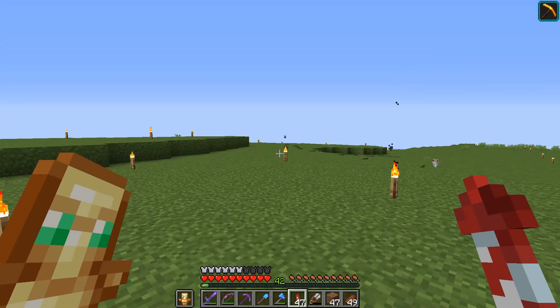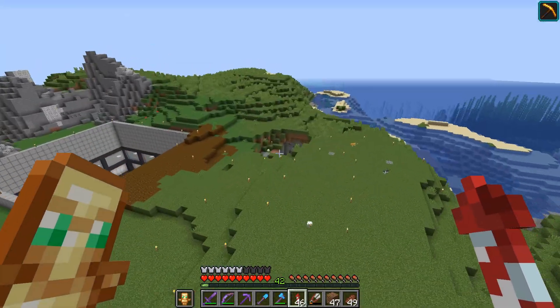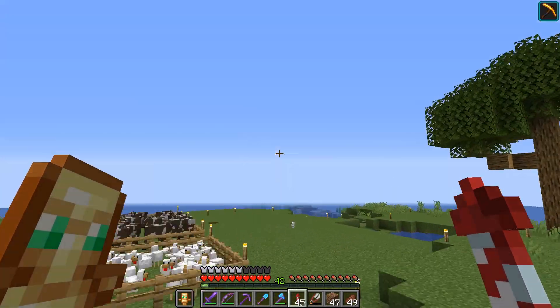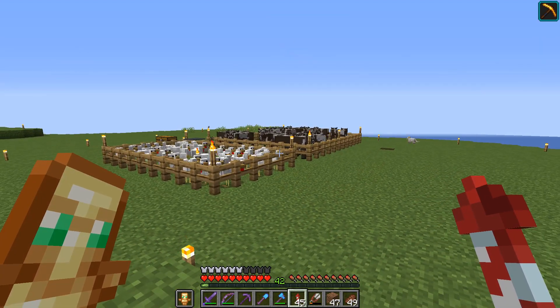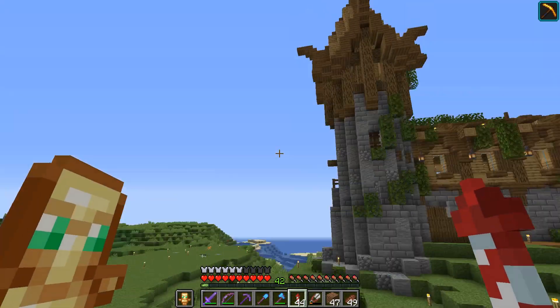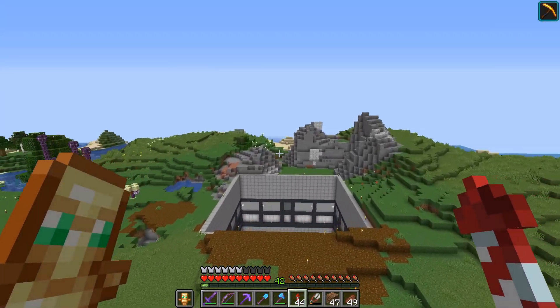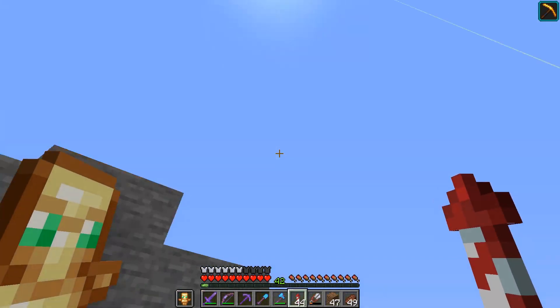Everything is looking a lot cleaner now. We've got rid of all those starter farms, got rid of the trees, all of the crops over here. Left the cows and the chickens - obviously I can't just get rid of those straight away, but we will build some nice looking pens eventually. I was also running very low on grass, so that's why I've been taking it all from over here. I know this looks a complete mess at the moment, but bear with me - this is going to look good.